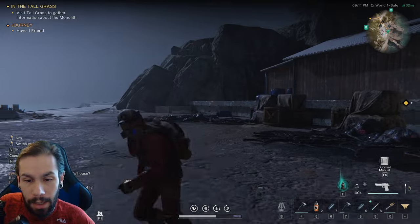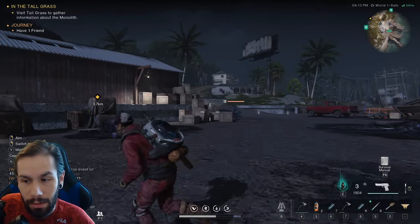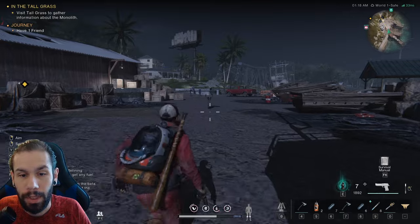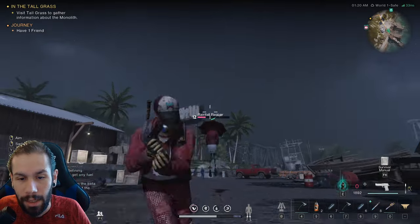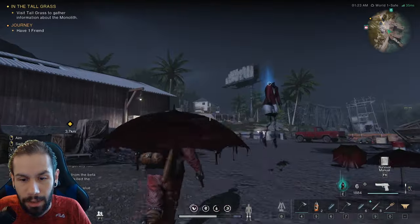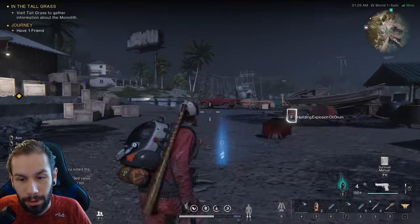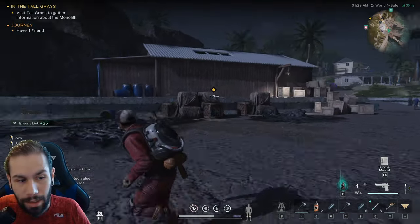First attempt — it drops the little raincoat ghost but we'll try again. Second attempt: we empty a full clip into her, she goes up into the sky, and — those were apparently exploding umbrellas. We didn't get the deviant drop again.